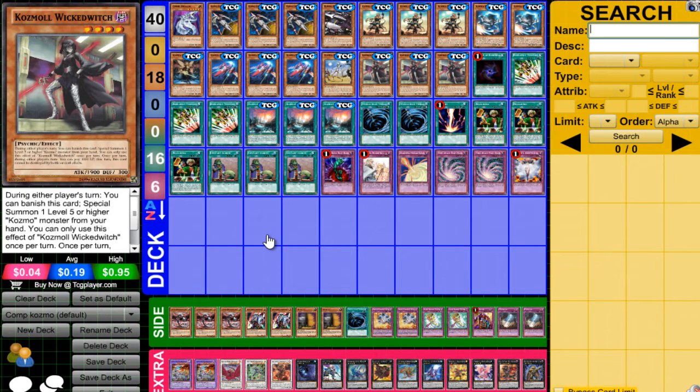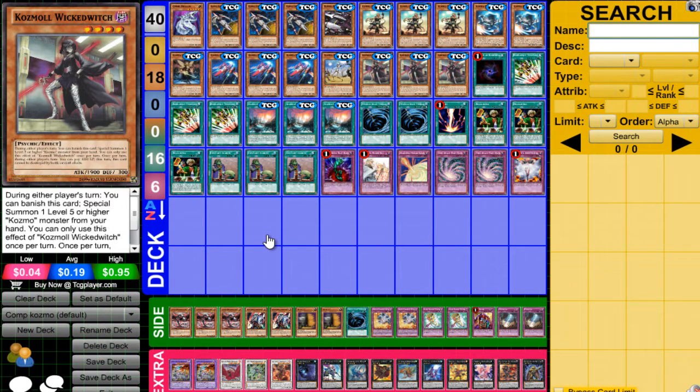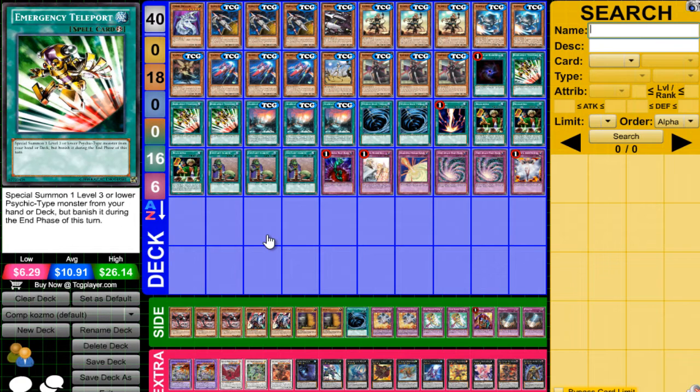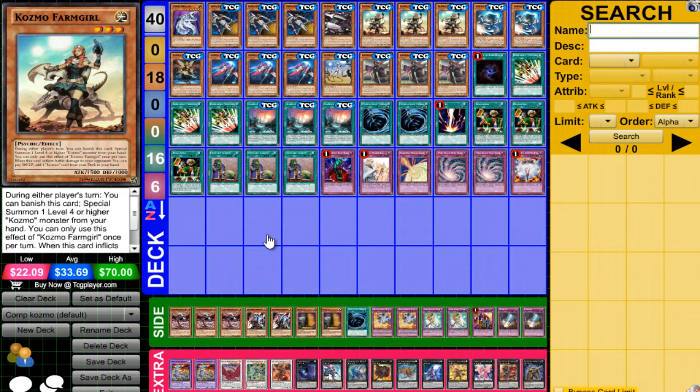Allure of Darkness — you have seven targets for Allure of Darkness to get rid of, so it can be pretty live. 3 E-Tele — gets into Strawman and into Farm Girl. Pretty standard.